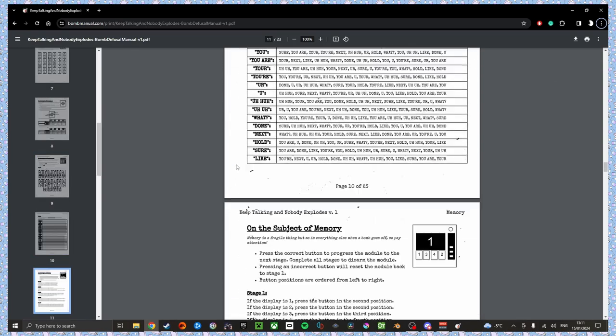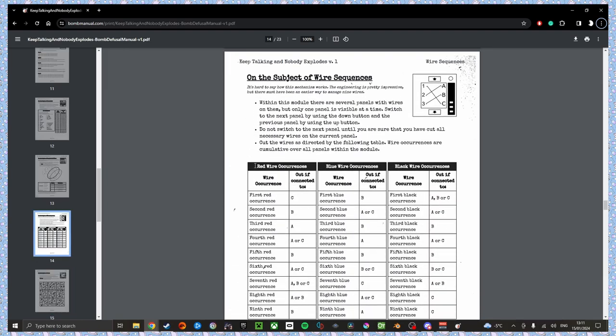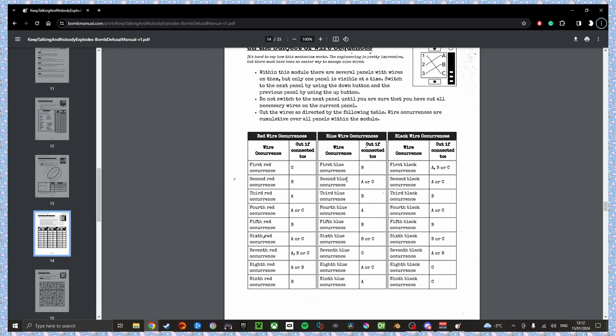Oh, bad wire. I have one going to B and it's blue. Kill it. Got it. Blue going from 2 to B. Save it, do not kill it. Red going from 3 to C. Kill it. Red going from 4 to A. Nope, do not kill it. Black going from 6 to B. Kill it. Black going from 7 to A. Kill it.